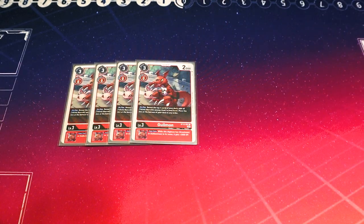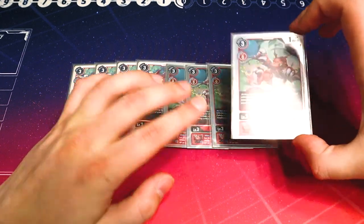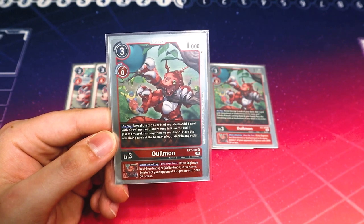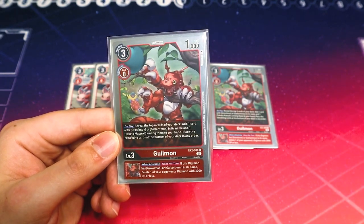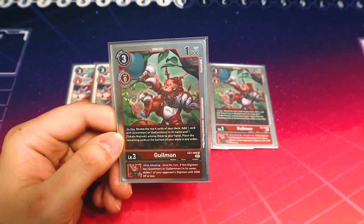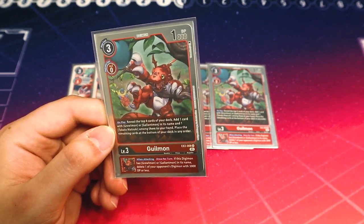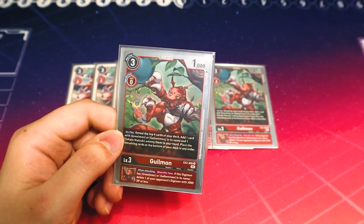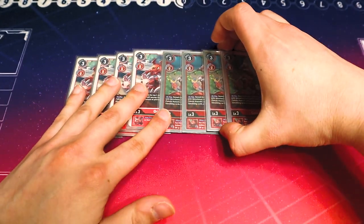The EX2 Guilmon is a staple in any Gallimmon deck. On play, reveal top 4, add a Greymon or Gallimmon and a Takato from among them to your hand, and put the rest on the bottom. This is your main searcher and the call target with the EX3 War Greymon. You want to play this early to help you search. It just finds everything you're looking for, so you will definitely want to run 4 of it.